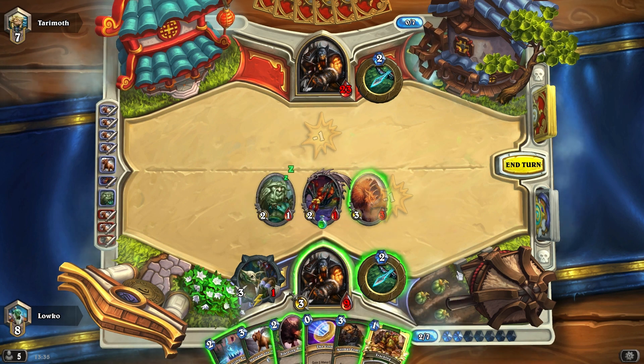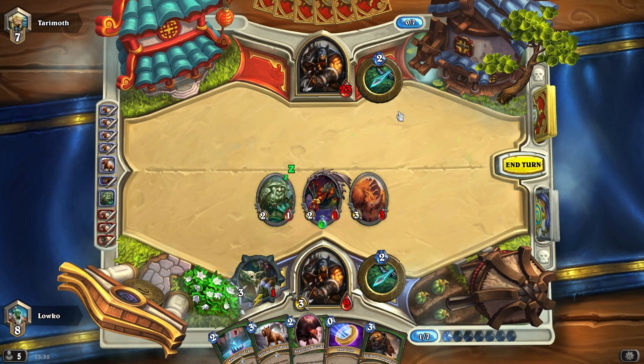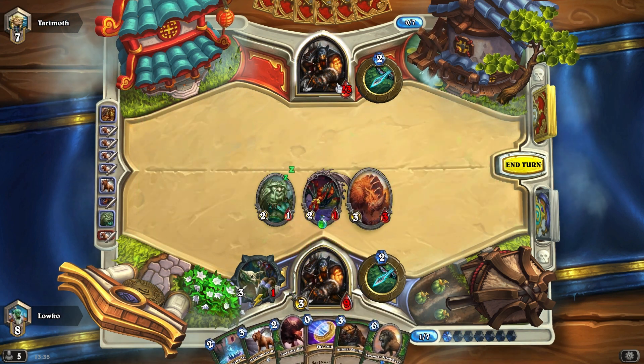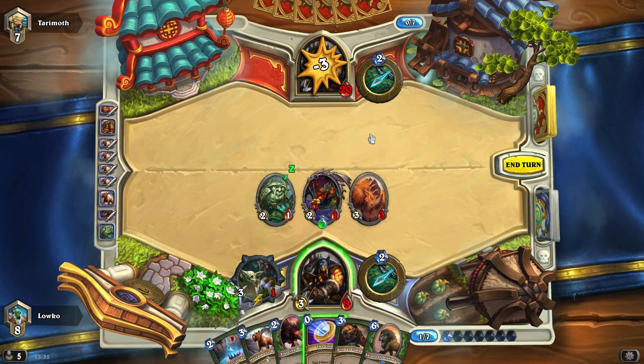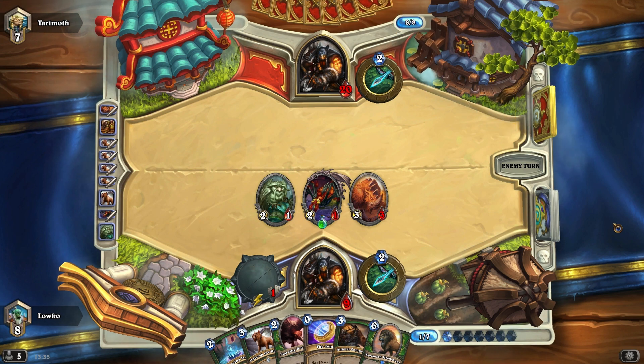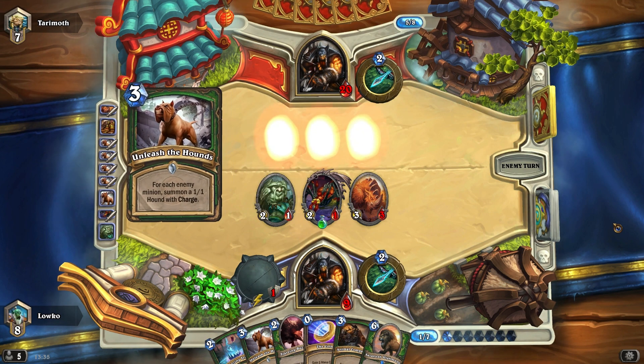I actually should have Unleashed here myself first — that's a misplay. I should have Unleashed first; I got a bit greedy. I guess it wouldn't really matter because I wouldn't be able to fit it all on the board anyway. Just going to clean all of these guys up, and I'm going to do some tracking. Actually going to go for my own Savannah Highmane right there. Unless he has double Kill Command it would be very difficult for him to win, but I'm not feeling too safe right now.